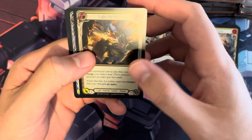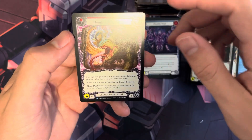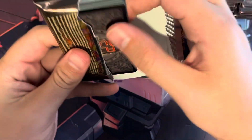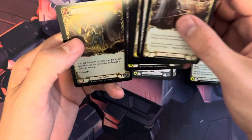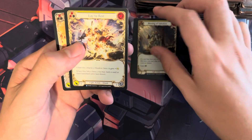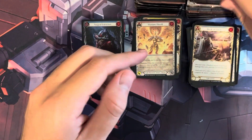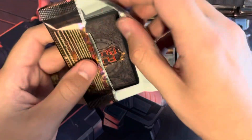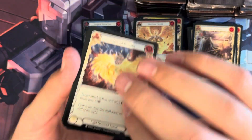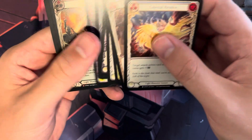We have a Rainbow Foil Common, a Rare — Deathly Whale — and then Hungering Demogon. Each one of these boxes comes with 24 packs. Hopefully I can start moving a little bit quicker. There's a Blessing of Salvation as a Rainbow Foil rare, Lay to Rest, and then Wartoon Herald which is also rare. The art in Flesh and Blood is just absolutely amazing.